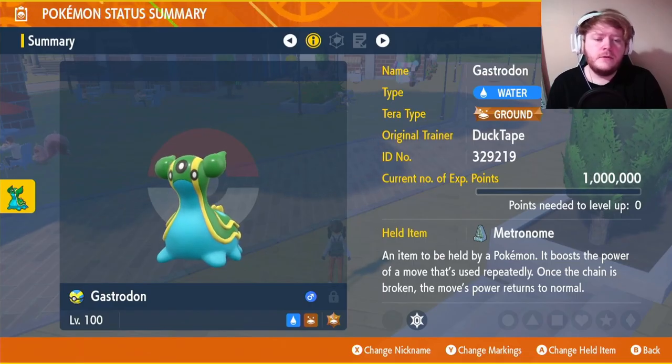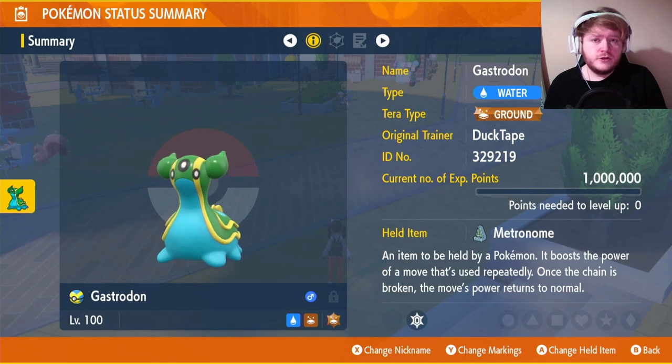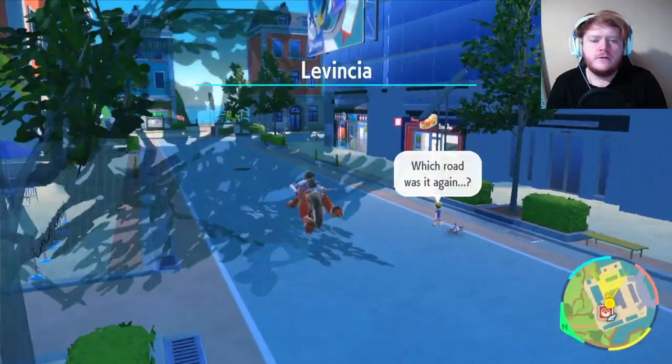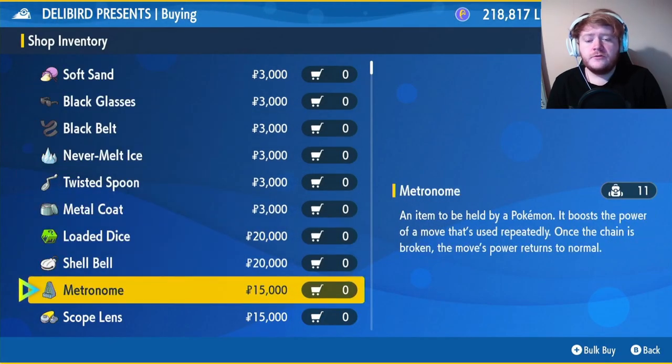Our item is going to be Metronome. Basically what it does: if you attack once, your move does 100% damage. If you use it again in succession, it does 120%, then 140, 160, 180, and 200. To get this item, fly over to Levincia North. Once you're here, just go across to the Deli Bird Shop, click on Battle Items, scroll down a little bit, and go to Metronome. It'll cost you 15,000 Poké Dollars.